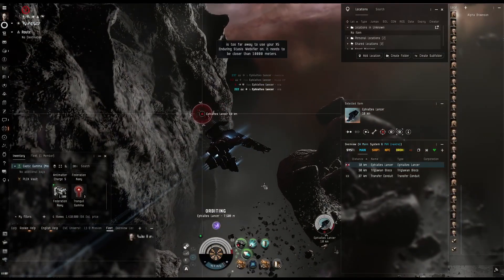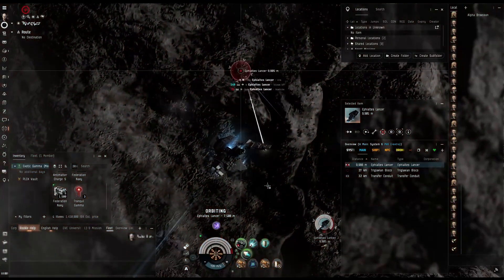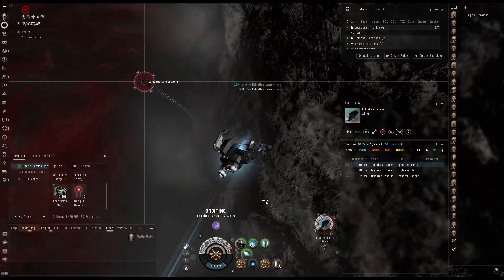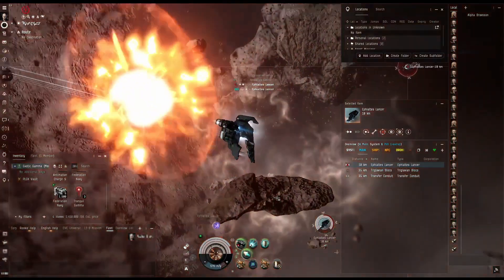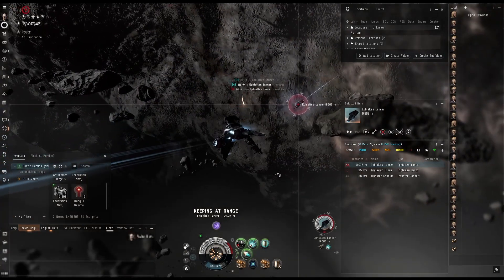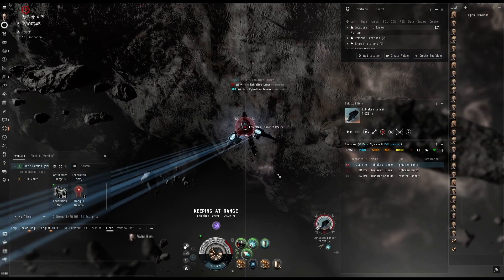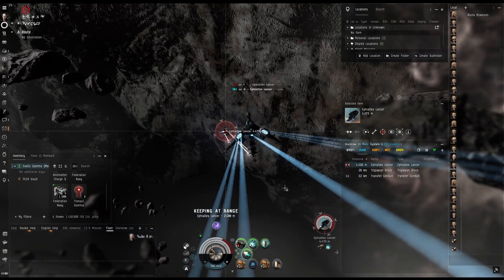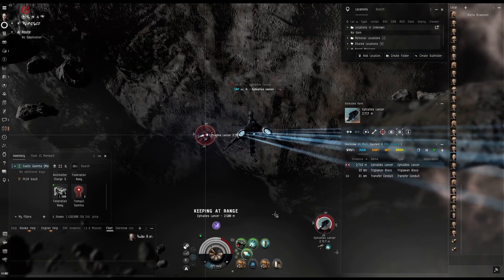Hopefully I have enough DPS on this character. He may end up getting out of my web range, but we're still doing fairly decent — he's staying close enough. We haven't really even needed to run our shield rep yet. I'm getting closer; this guy's kind of quick. Let's try webbing him again — there we go, we're slowing him down and starting to do a little bit more damage. I've got to be careful on cap, so I don't want to use my shield repper yet. I want to keep my webifier in place, slow him down, do a lot more damage.